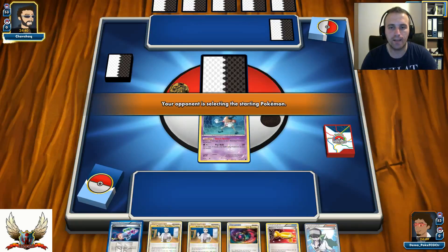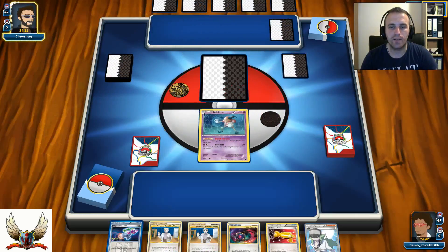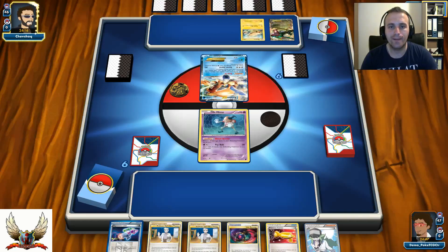I'm starting with Mr. Mime in the active. Right now it's very important to get at least 3 Durants available — if only one is prized I can live with that, as I can get it out with my Rotom. I also have Hypnotoxic Laser and Pokémon Catcher which can definitely help, especially with my opponent's Keldeo in the active spot. My opponent has a very good opening hand with Pokémon Collector.